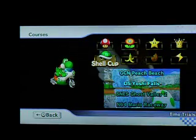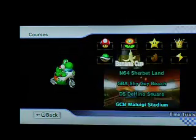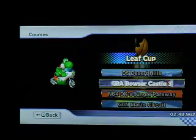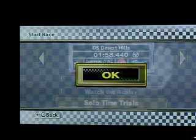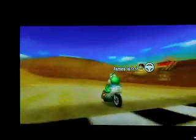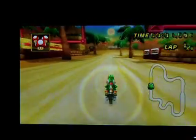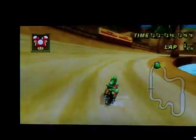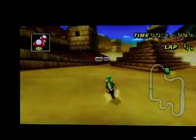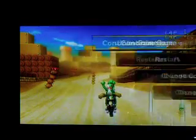Okay, let's go to DS Desert Hills. I'm going to restart this course so that I can show you the other ones. This one you have to use two mushrooms — you don't have to if you don't want to — and then you just use another mushroom right over here. There, that's one shortcut.